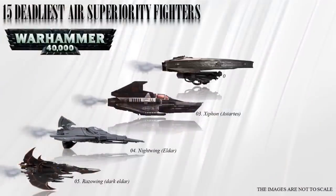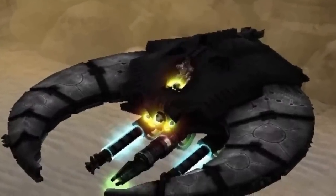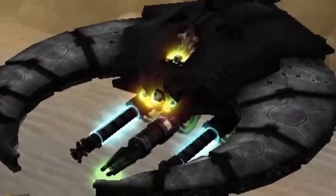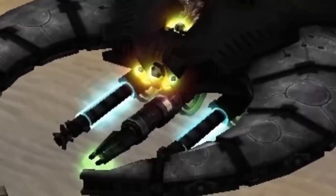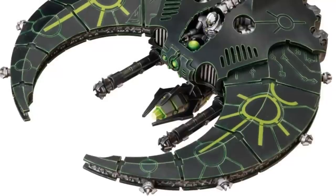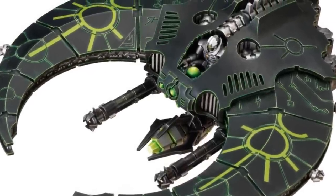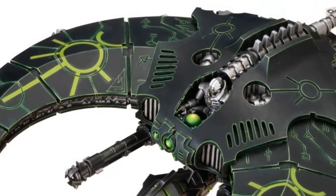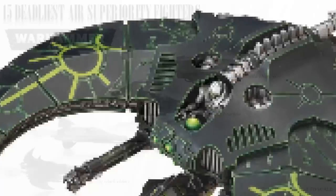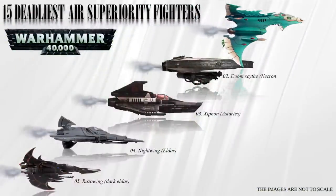Number 2: the Doom Scythe. The Doom Scythe is a Necron aircraft that can operate in space, in the void, and in planetary atmospheres, serving as an interceptor, starship assault craft, and fighter bomber. It acts independently of the main Necron force and inflicts terror and destruction upon enemies, targeting infantry, vehicles, and other aircraft. With a Necron Immortal pilot, the Doom Scythe benefits from their robotic nature allowing for greater speed and maneuverability. Its primary weapon is the Death Ray, and its secondary weapon is twin-linked Tesla destructors.